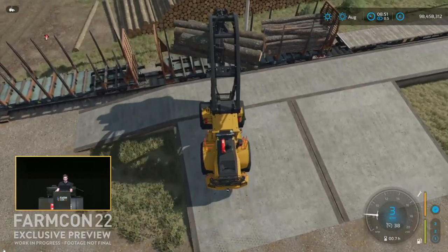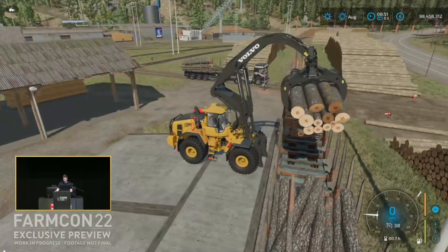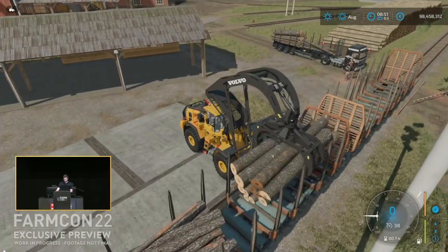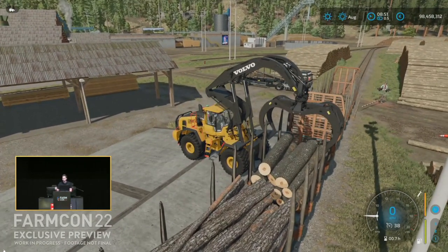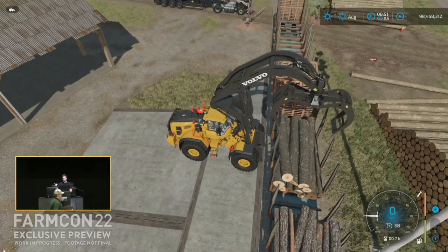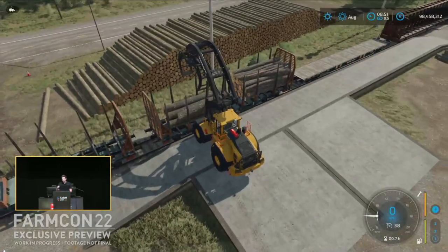It's still not perfect, but you'll see in a second what happens sometimes. But right now, if this had been the old logging physics, those logs would have flown all over the place when he tried to take that corner. That looks good. I really do like the model, the L200H by Volvo. That looks like a really nice model and I can't wait to get my hands on it.